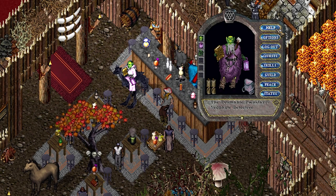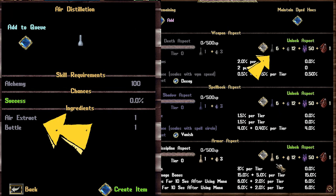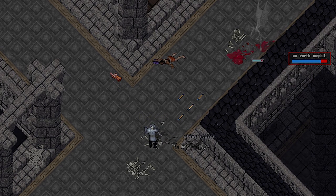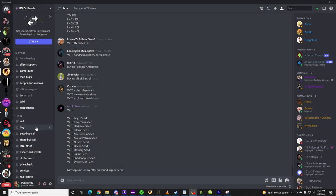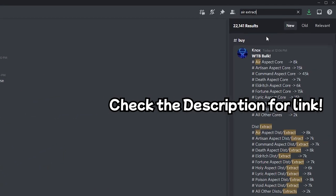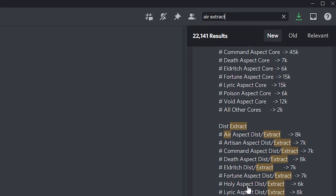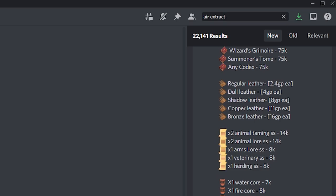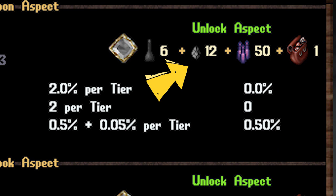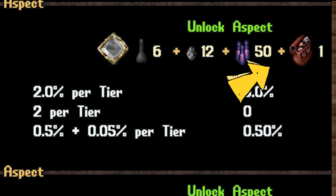Each Aspect is unlocked by collecting 6 Distillations, which are created by a GM Alchemist by fusing a bottle with an extract. Extracts are dropped randomly by the creatures of Outlands. You can also buy them from the buy/sell channel on the Outlands Discord or the almost 1,000 member Pwnestar Gaming Discord. You can search right there for the exact item you're looking for and figure out pricing. You will also need 12 cores of the same Aspect type, which can be acquired the same way as the Extracts. 50 Magic Essence, which is obtained by recycling magic items. And 1 Aspect Kit.